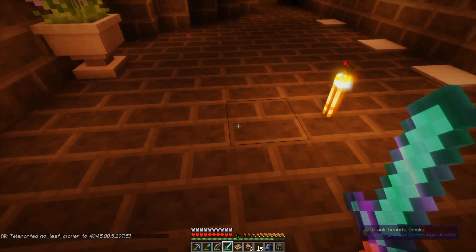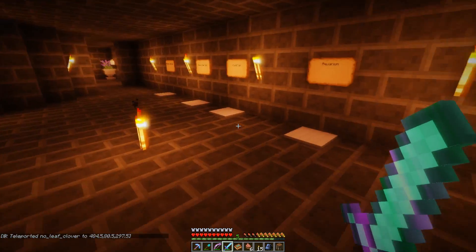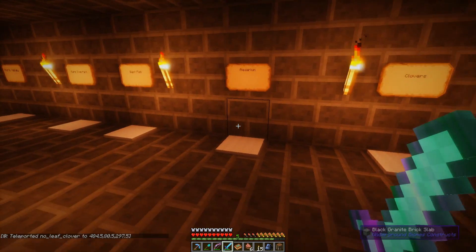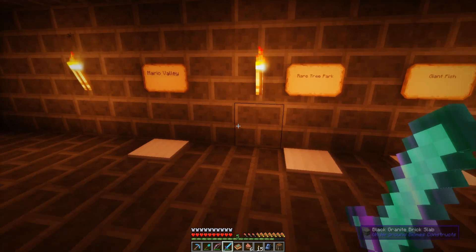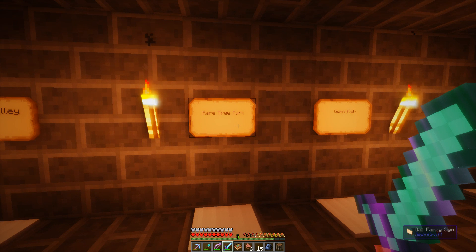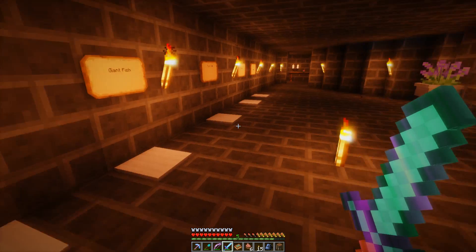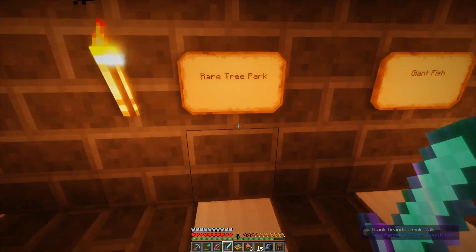Let's go to the entrance. I have no idea what everything else in this area is. The rare tree park — I don't know why they're flickering like that. They are really moving. I should not be sitting here. Let's go to the rare tree park. I hope there's a teleport back, because if there isn't I won't be able to find my way back home.